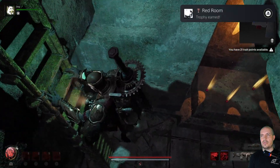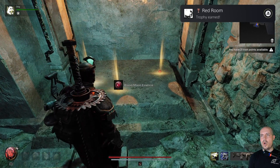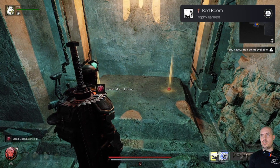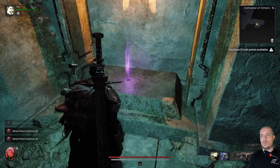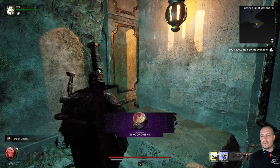Oh boy — Red Room trophy! And of course... whoa, what is this? Blood Moon Essence! Ring of Almonds! Oh yeah, yeah, yeah!